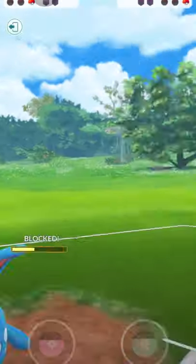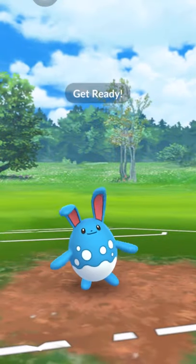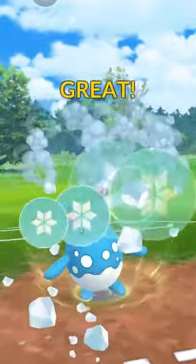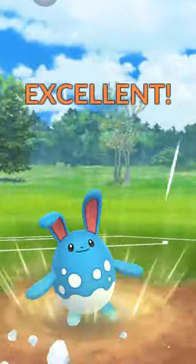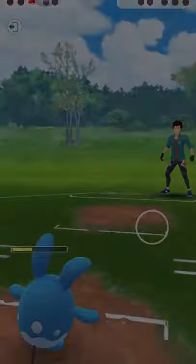Saving shields for Azumarill. Play Rough without a shield should be enough to take down this Terrakion because Sky Attack wouldn't KO us. Boom — match number two, ready.